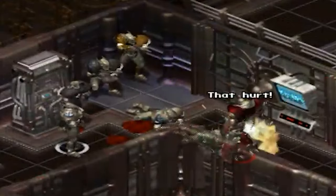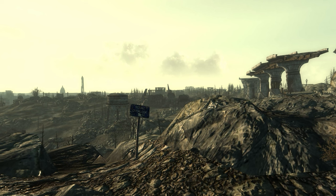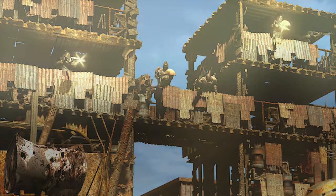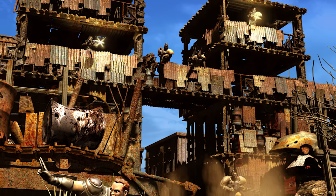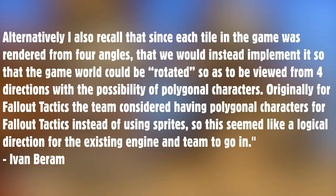Of note was that Micro Forte was internally working on a 3D engine that was a possibility for Fallout Tactics 2. So if there was a sequel, it could have been 3D, making use of many of the Fallout Tactics assets, as the sprites had all been rendered from 3D models, though needing to be converted to low-poly variants. Alternatively, since each tile in the game was rendered from 3D models, they could have implemented the ability to rotate the game view from four directions, with the possibility of polygonal characters — a direction they had originally considered for the first Tactics game.